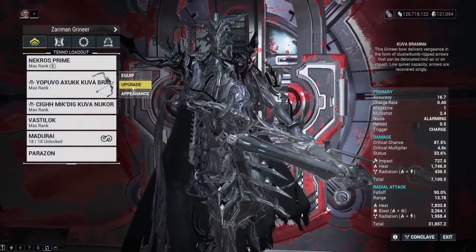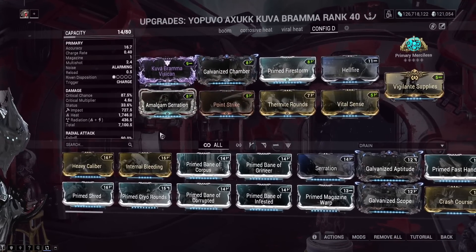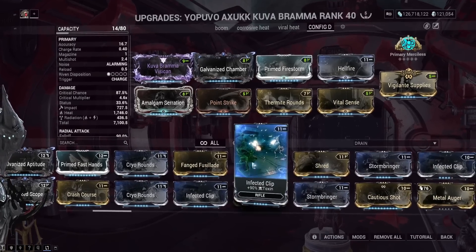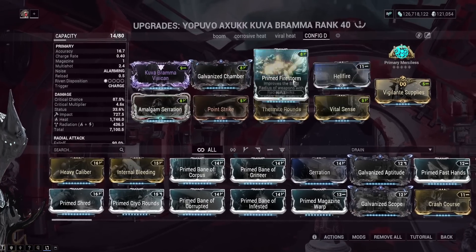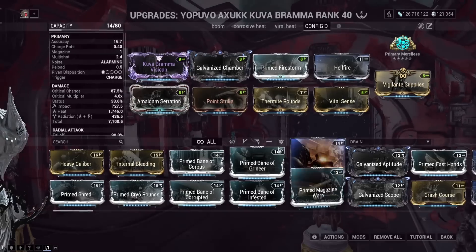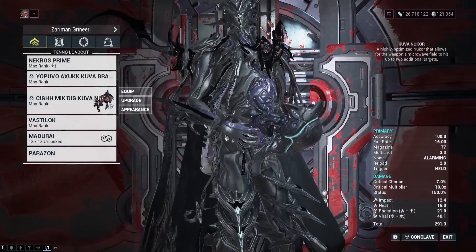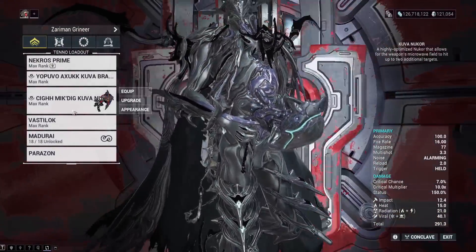Moving on to the Kuva Brahma — we have a Radiation roll. You can make a Toxin roll work. The fun thing about the Radiation roll is you can do Radiation Heat, which isn't normally usable on other elemental types. If you're fighting Corpus you can go Toxin for Radiation Toxin. Radiation Heat is actually great — you don't even need a Bane mod since I'm not paying attention to faction changes. Primary Merciless gives you increased damage and ammo. You'll never really run out of ammo on the Brahma, especially with Vigilance and Supplies.